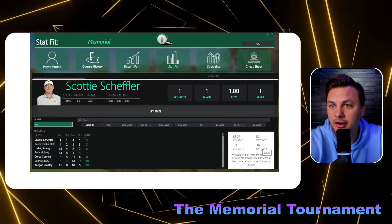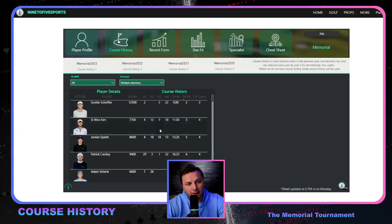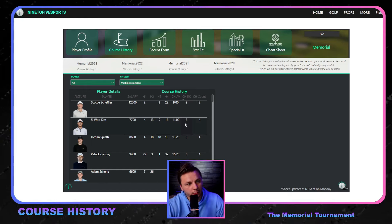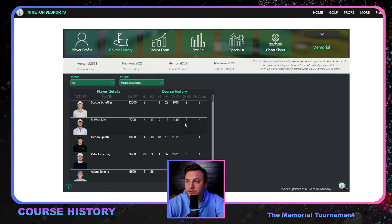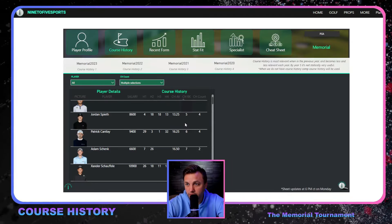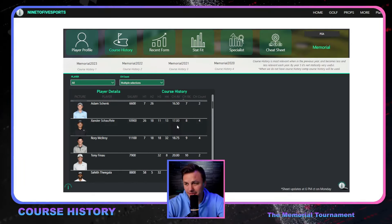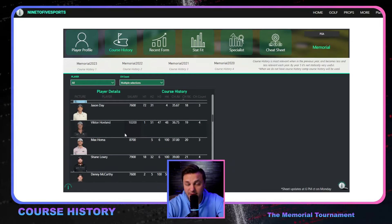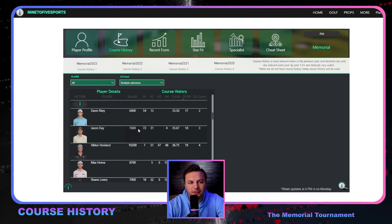The best key stats fit — and this won't surprise anyone — Scotty, Xander, Rory, Connors, Lowry, Keegan. Those are players we've been on a bunch already this year, which is why we've had an awesome year. In terms of course history, Scotty did miss the cut at this event in 2020 during the Workday Charity Open, but since then it's been second, third, 22nd — he's going to be good here. Si Woo Kim and Jordan Spieth have also played really well at this track.